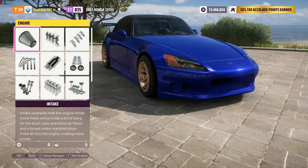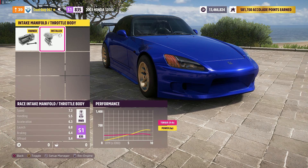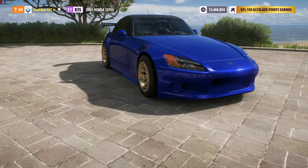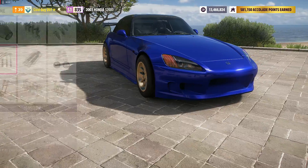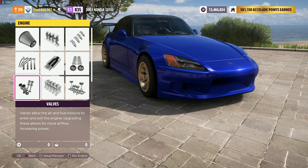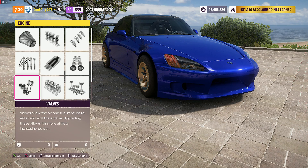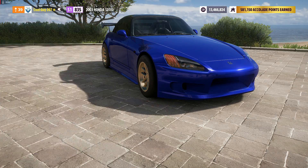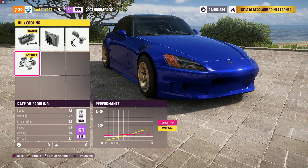You also want race weight reduction and no roll cage. For the engine you want the race intake, race throttle body, race fuel system, race cam, race exhaust, race ignition, race valves, race displacement, race pistons, race flywheel, and race oil and cooling.